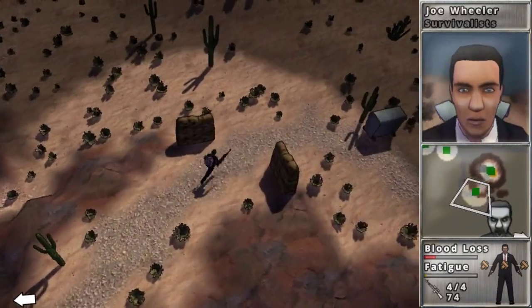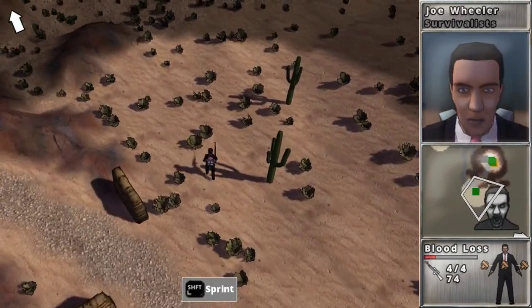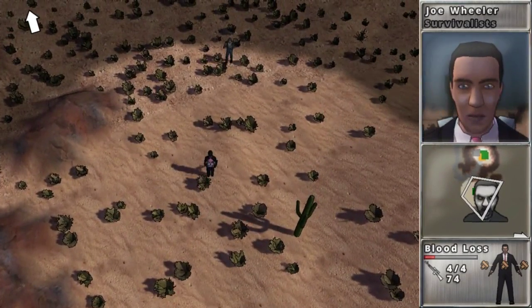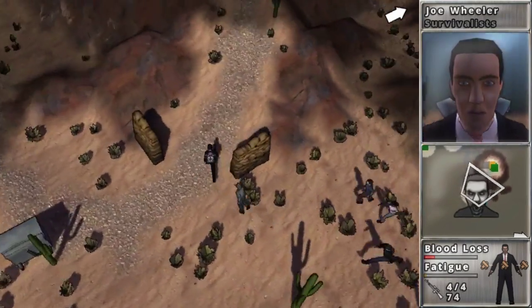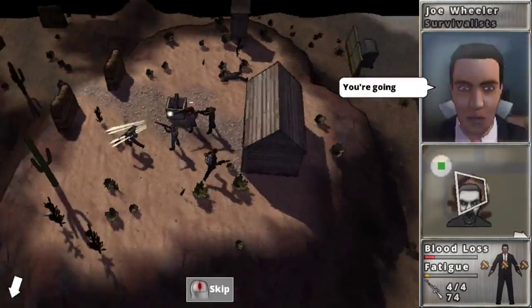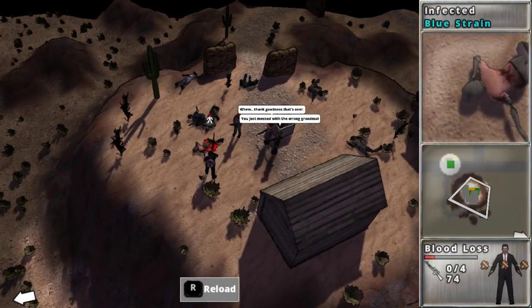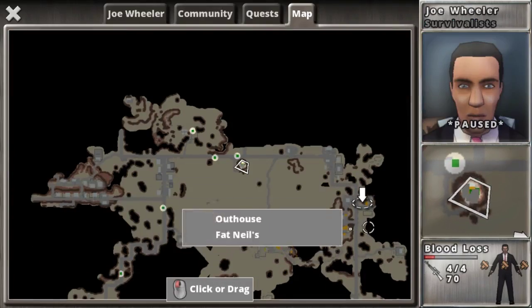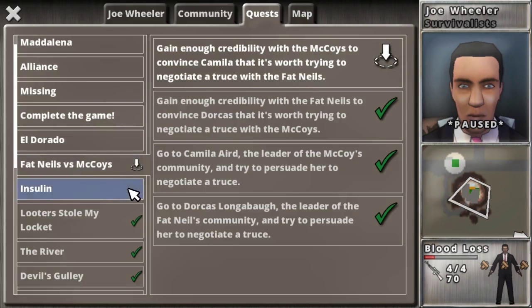Don't let these guys get by. They're ready for me. The reason why I'm hurt is I've been doing fisticuffs over at Fat Neals. I managed to convince their leader, Dorcas — which is a funny name.